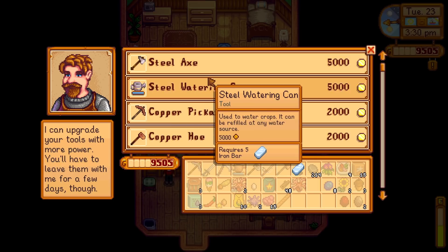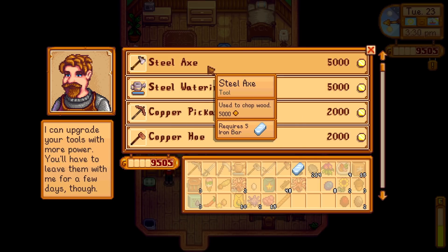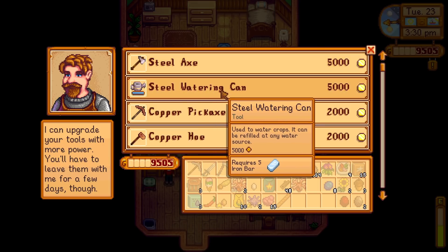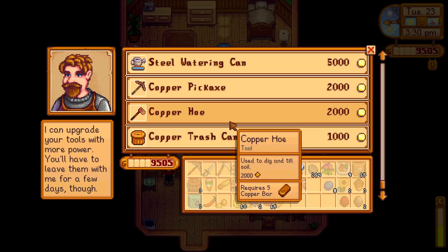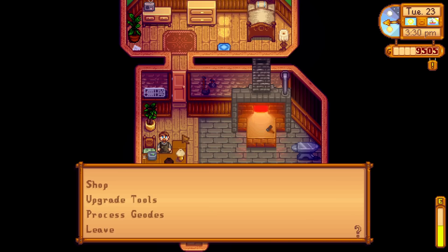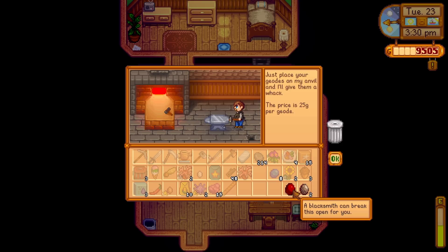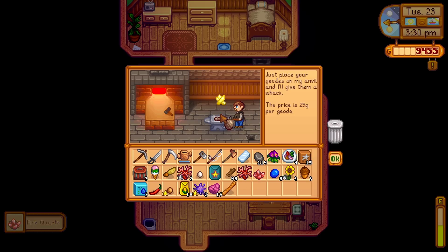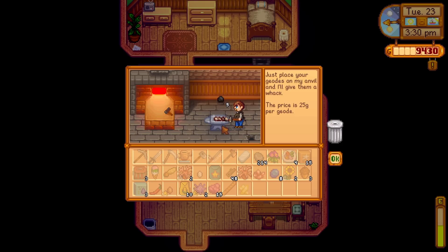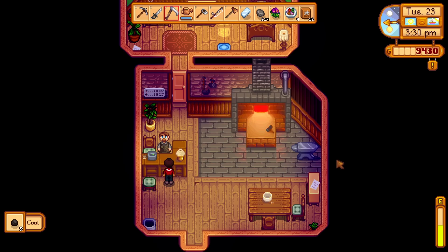Let's see if we can upgrade stuff. Steel axe is what I want next — we need five iron bar and five corand. Copper pickaxe — are we going in the mine anytime soon? I don't have any copper bars on me anyway, so we'll skip that for now. Let's do some geodes. I'm curious what's in this magma one. Fire quartz — that's new. I haven't seen any calcite yet — that's a first. And yay, coal. Not very exciting.